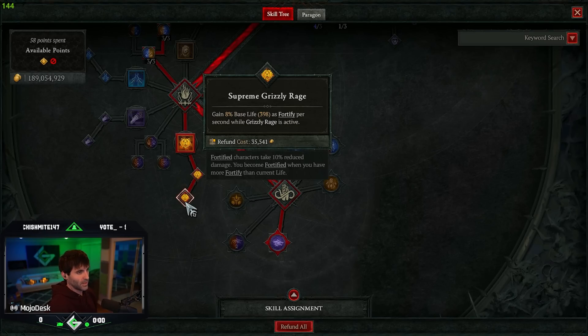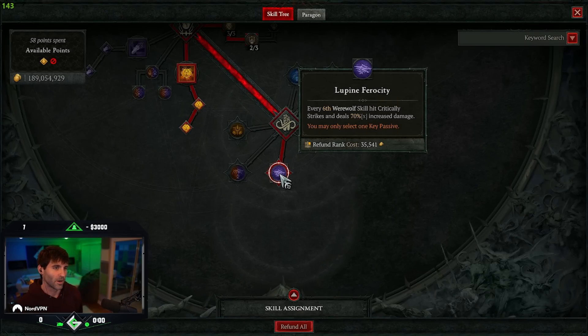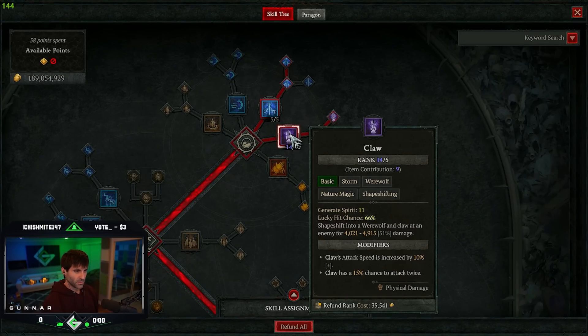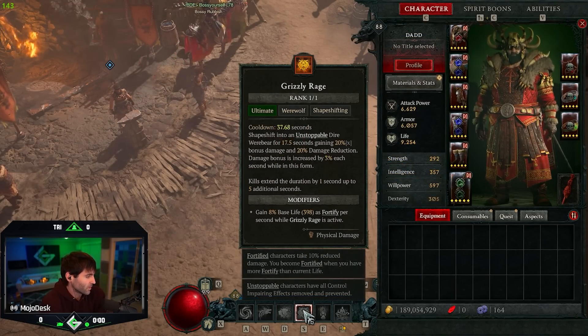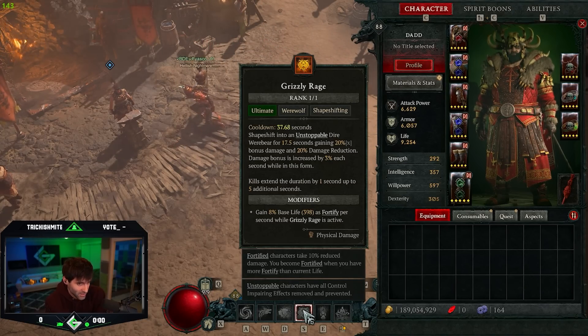Grizzly Rage is also fortifying you at 8% base life for every second it's active. Lupine Ferocity guarantees crit strikes every sixth hit. What we're doing is stacking attack speed so that we're critting basically every second, and our skills are doing 70% increased damage on that crit every sixth hit — this is a werewolf skill Claw. On the gear, since we want to keep Grizzly Rage uptime, we're looking for cooldown reduction, attack speed, lucky hit chance, and crit chance. Lucky hit chance is very important on this build.